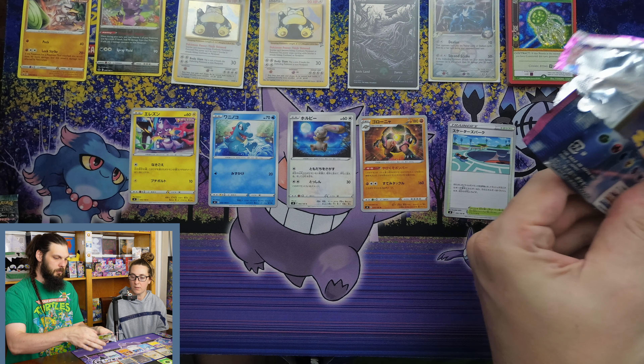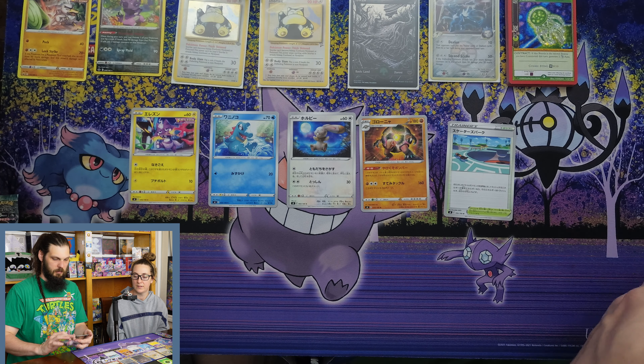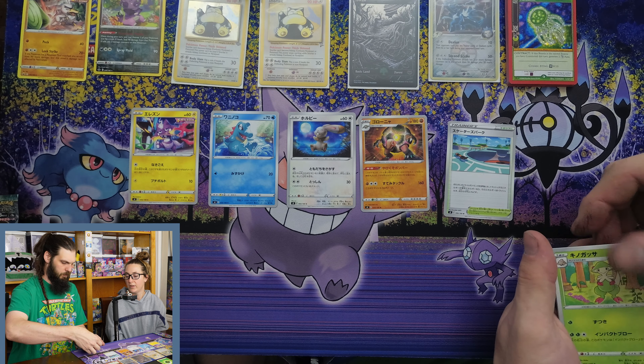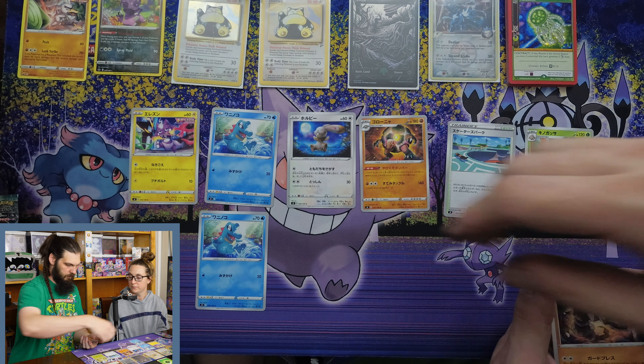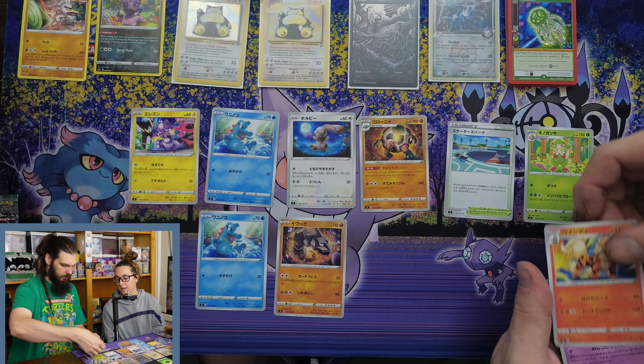I think I'll go ahead and open my other pack now, then you can open yours. Come on, pull the Rainbow Rare or a Refusion. We got Brilum, and oh look - a Toxel to go with your Toxel!